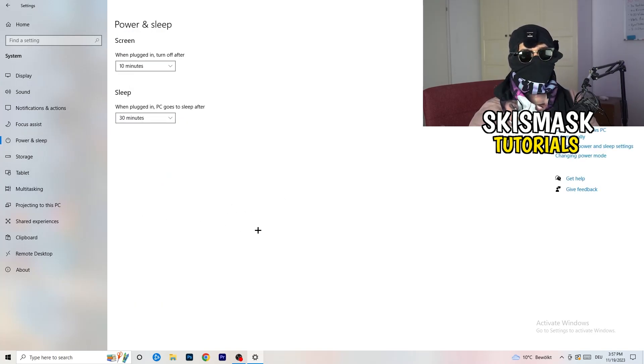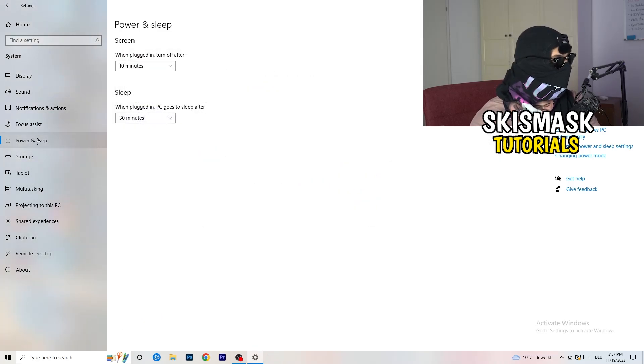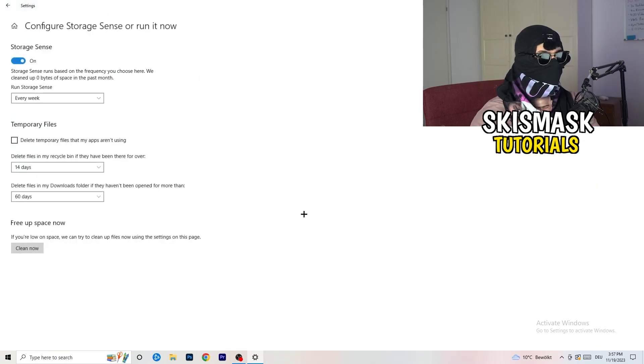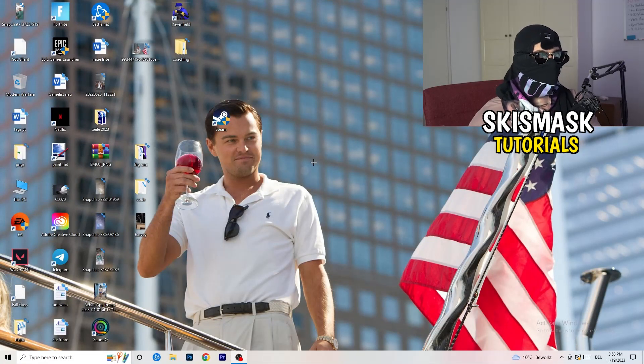Go to Power & Sleep, then click 'Additional power settings' on the right side. You'll see power plan options — for me Balanced works best, but some PCs work better on High Performance. Check which works best for you. Then close that and go to Storage, click 'Configure Storage Sense', and run it now. Copy my settings — every week, 40 days, 60 days. This will delete temporary files, free up storage, and help your overall performance.